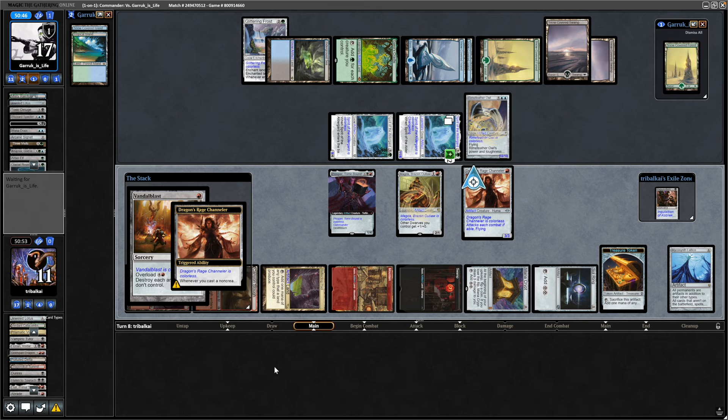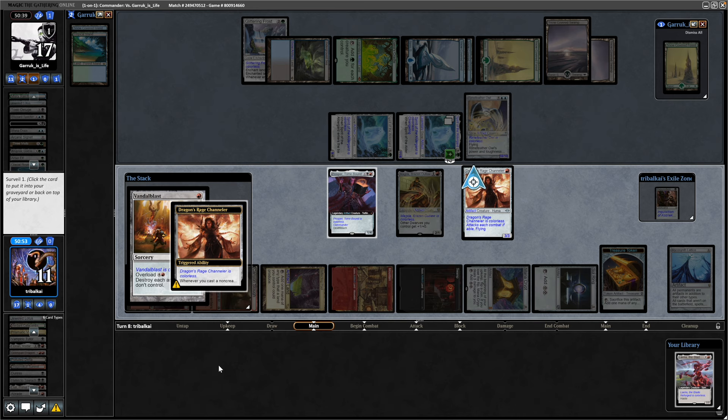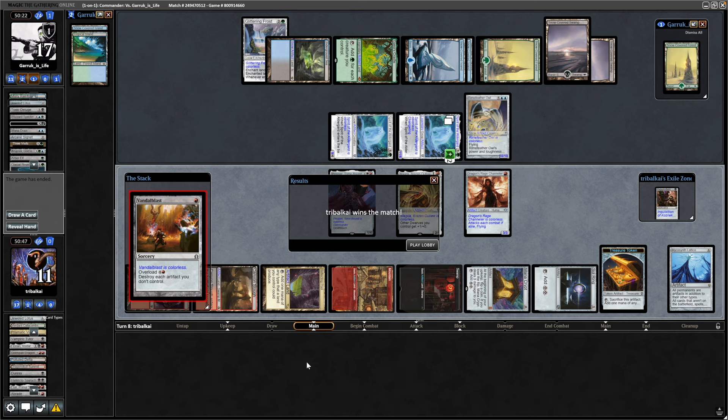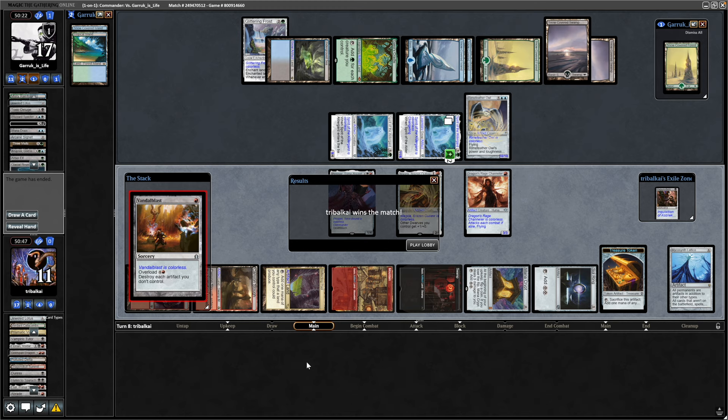Vandalblast overloaded destroys all artifacts you don't own — and all of our opponent's permanents, including the lands, are artifacts thanks to the Lattice. Dragon Rage Channeler reveals a Lelya on top for card draw. Our opponent scoops — they're about to lose all their permanents with only one card in hand. Looking at what we were drawing into: a board wipe and Kolaghan's Command. That was a pretty close one — Yawn is underrated and we were getting smashed by big creatures. Without that Vandalblast, not sure what we were doing.